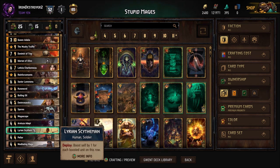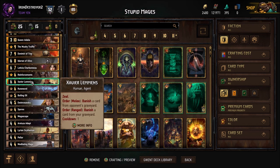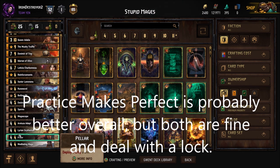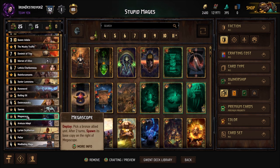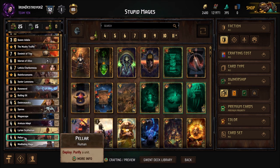One Lyrian Scytheman — I threw him in as a four just because all the Meditating Mages will have vitality and boost themselves up, so you can play him for quite a bit. Two Pillars for purify — a lot of these mages are probably getting locked, so I put in two Pillars. The four-provision slots — Pillars, Scytheman, Spores — are very flexible. I guess you could take out Adepts but I really wouldn't. You can take out Spores or Scytheman; I like Pillars though, I'd keep them.